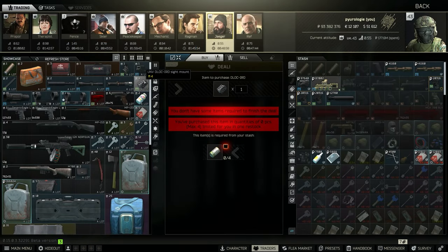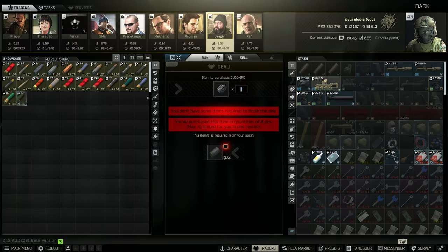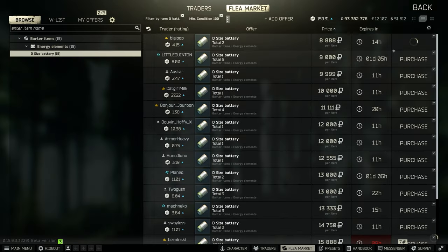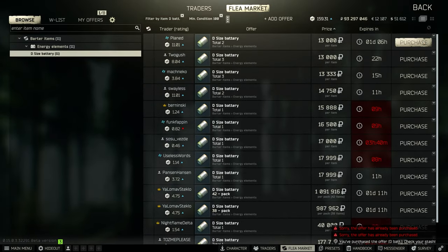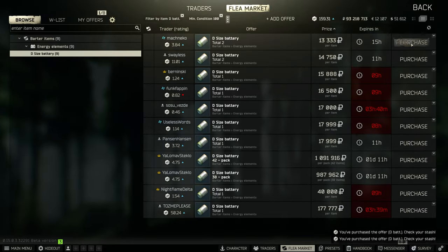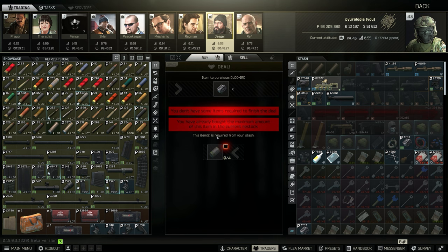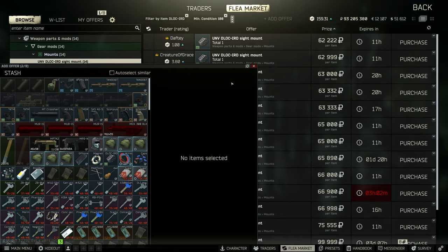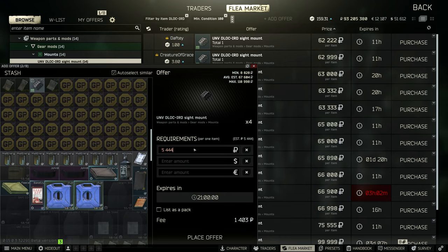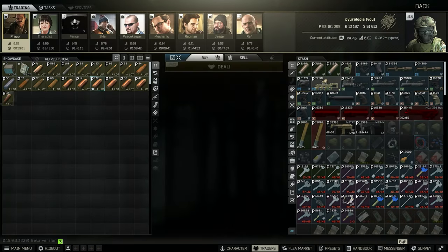Next up is the REAP-IR optic mount — this is a barter for four D batteries. Sometimes the prices can go up if you buy further off the reset timer. Right now they're around 8 to 12k, sometimes 5 to 8k. If you buy four at an average of 10k each, that's 160k for the barter, and they usually sell for around 60k each — so you put in 160k and sell for around 240k total, making a quick 50 to 80k profit.